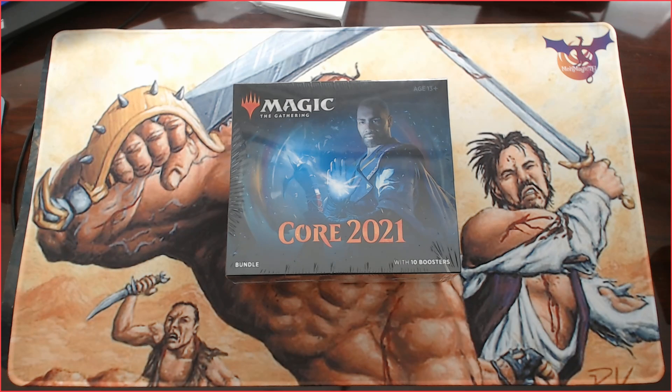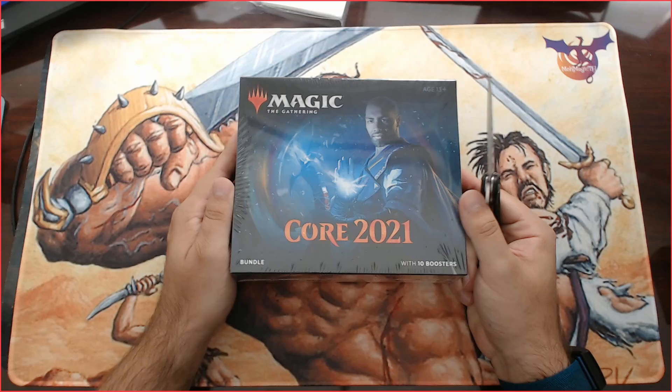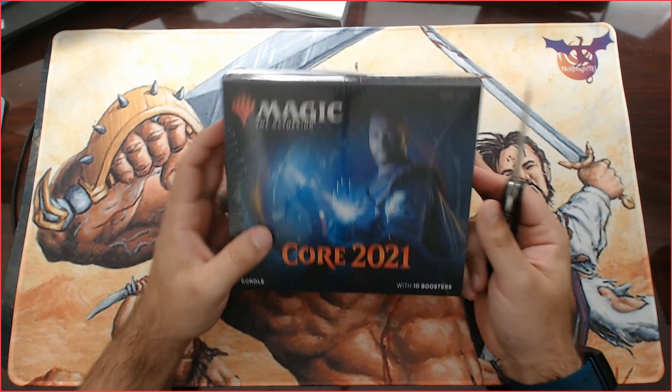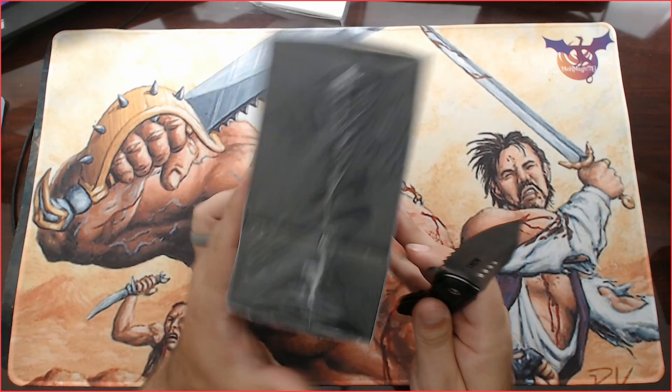What's going on YouTube fam? It's your boy Josh with MoK Magic TG and this morning we are going to crack open this nice Core 21 bundle. Nowadays with 10 boosters and all kinds of goodies inside so let's get into the action. This is my first Core 21 bundle so we're going to see what's in here.